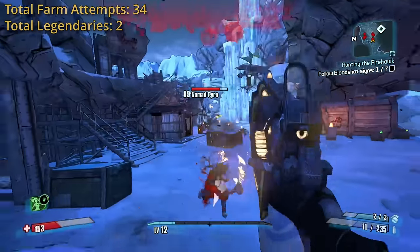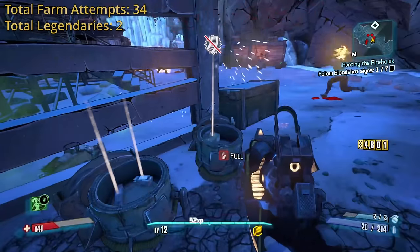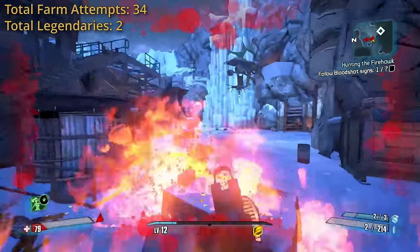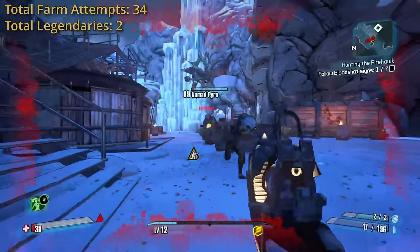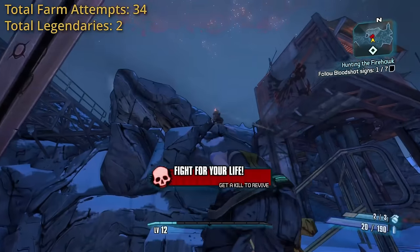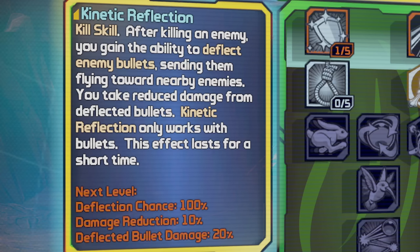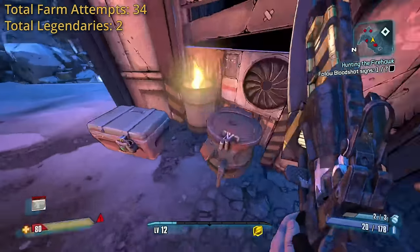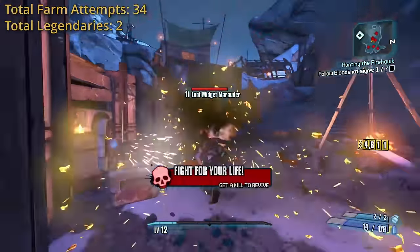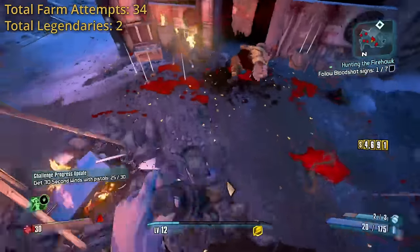Normally Frostburn Canyon never gives me trouble, and it didn't give me too much here, but I should note: I have no shield, and Frostburn Canyon has mostly fire enemies. It goes about how you'd expect — I just have to play range. Maya's Deflection skill is absolutely broken in the absence of a shield, so I'm so glad I took this perk. I also got what is commonly referred to as a loot midget. He didn't drop anything good, but that's a pretty rare find, so I was excited to see one.